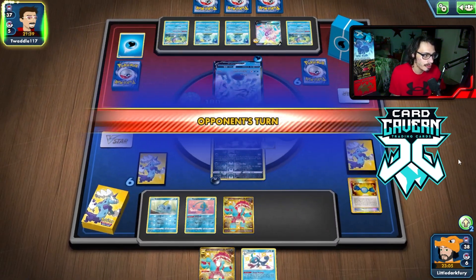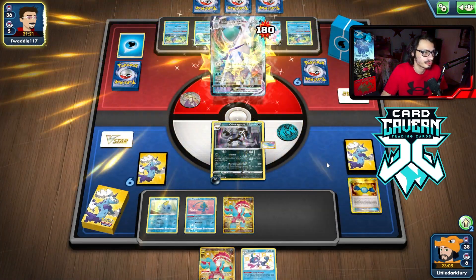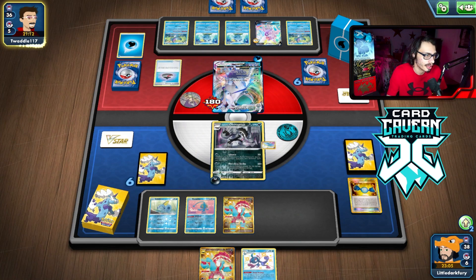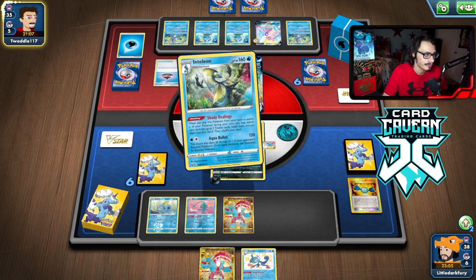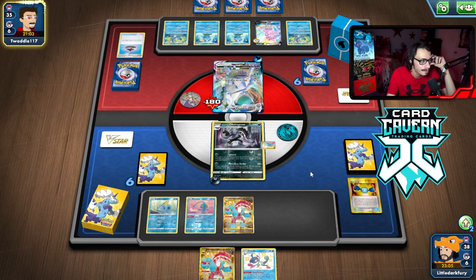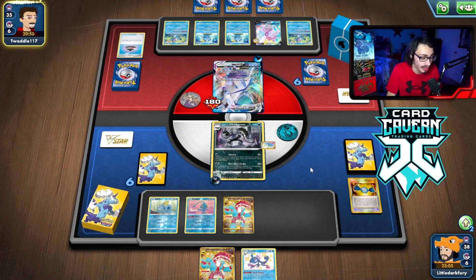I could Raihan next turn but I might have to give up another prize. I'm thinking about going into Snorlax for a turn — use Gormandize to maybe get energy on something for a Charizard pivot. I'm down two Scoop Nets now, so I need a pivot option for Charizard. We hit the Ice Rider and force them to evolve. If they're playing Cheryl, that's really bad because they can heal the Ice Rider, making it even harder to knock out. If they're not playing Cheryl, it's Checkmate for the Ice Rider.